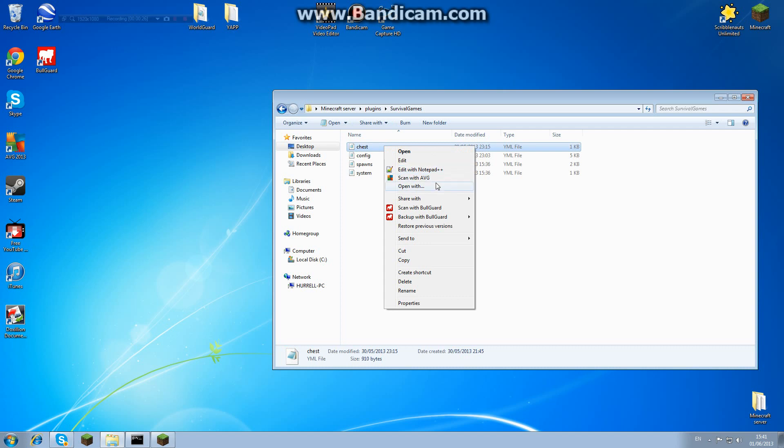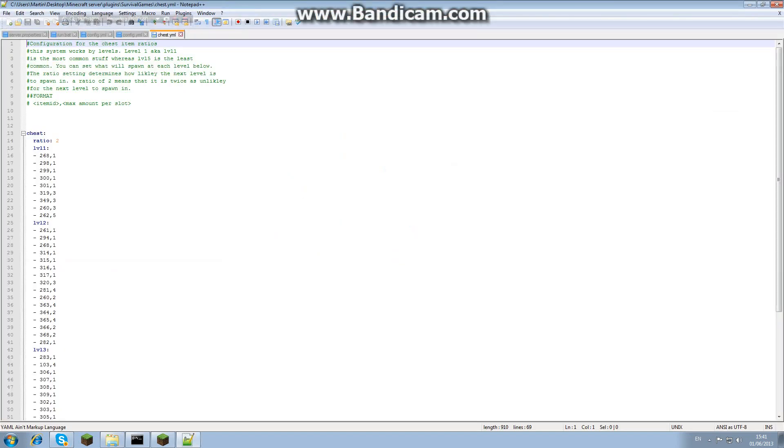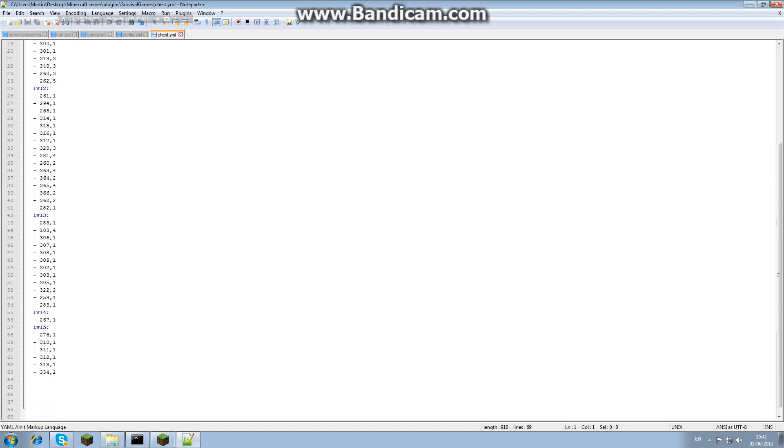Let's start with chests. Open the config with Notepad++. A level one chest gives you really obvious items — stuff like meat or easy-to-get leather armor. These numbers correspond to the item ID and this corresponds to the amount of times you'll get it. Level one is easy, level two is more rare, level three is even more rare, level four has an iron sword so that's really rare.